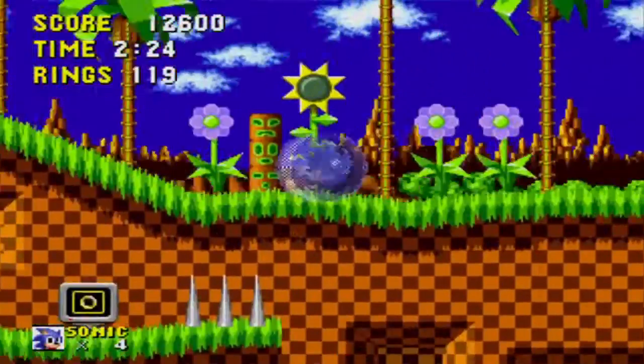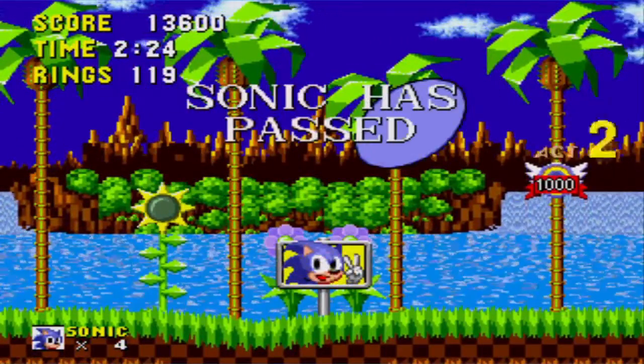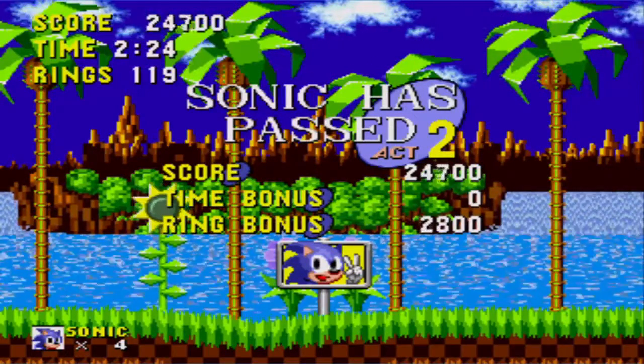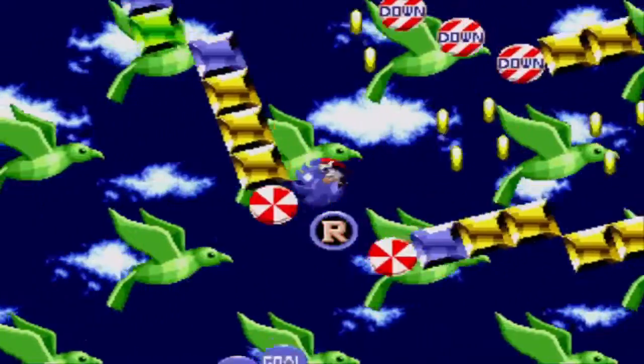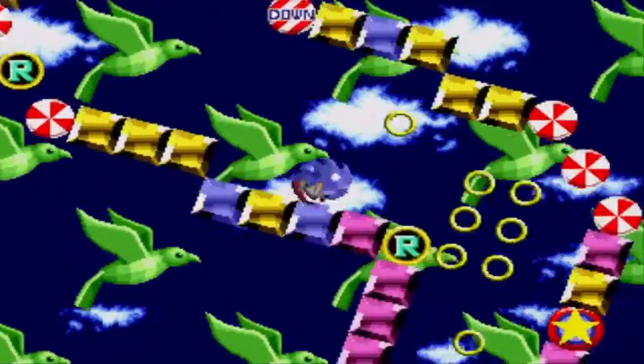Even after you've earned the 100-ring life, it pays to hold onto them. When Sonic reaches the signpost at the end of the act, he'll be presented with a big ring if he's holding 50 or more. Jumping through the big ring takes Sonic to a bonus stage where he's given a chance to find a Chaos Emerald. While you're here, if Sonic can collect 50 rings, he'll be given a continue — an extra chance even after he's lost all of his lives. Ironically, the continue is more valuable than the Chaos Emerald.